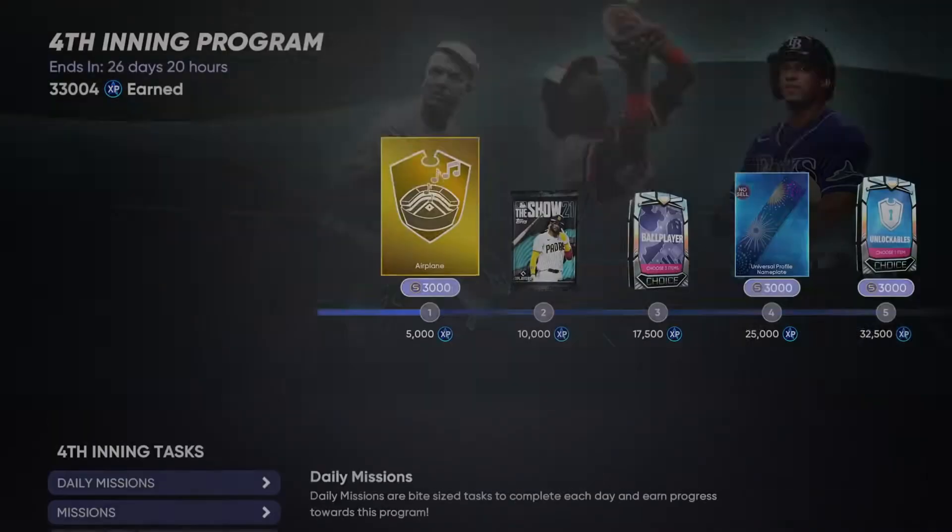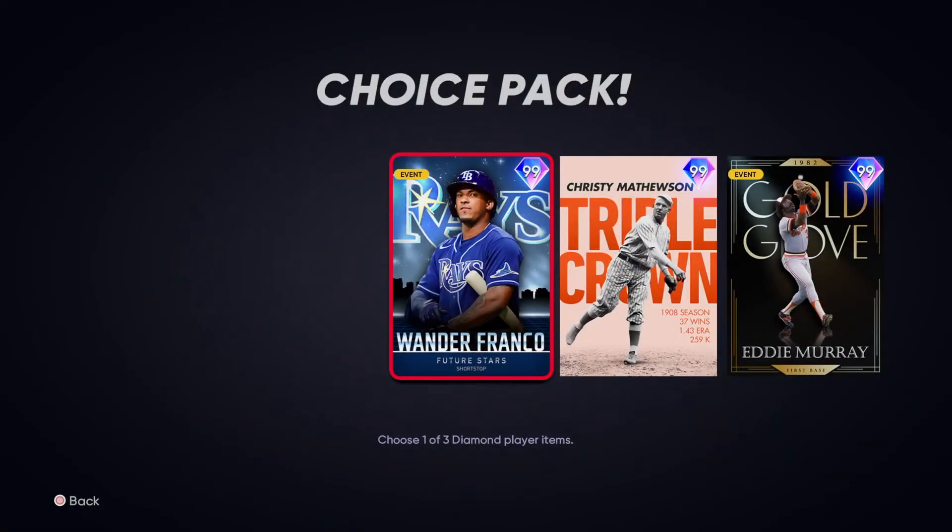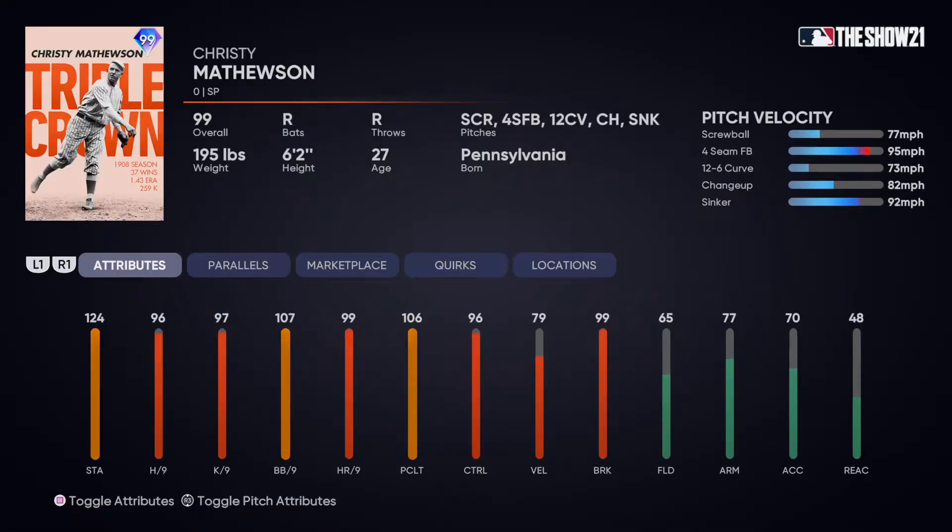Let's look at the bosses really quickly. Christy Matthewson — look at his pitch mix, I'm not really a big fan. He has a sinker, he has a fastball but it's not really the fastest, his curve doesn't really work, the change up might be useful. He's going to get hit around at higher ranks. Don't get this card — he has great stats, but for most people this guy is not worth it.